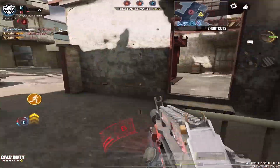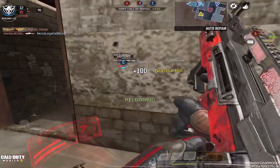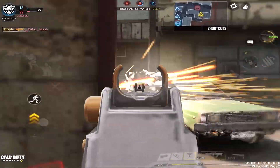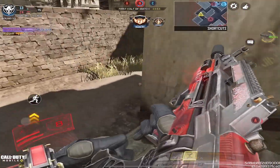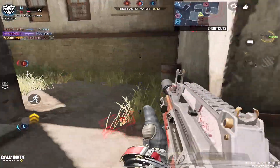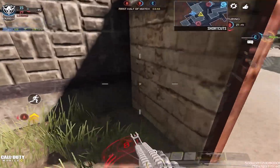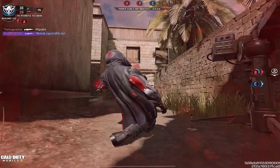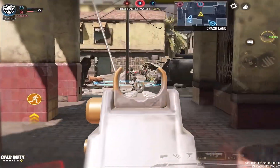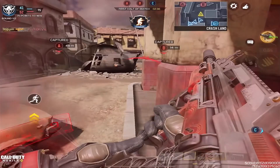Also, if you guys haven't yet, make sure you check out the Type 25 in the new lucky draw that's in COD Mobile right now — that motivated me to make this video. You really want to position yourself in mid range. Don't use it like a long range gun — don't compete in long range, especially against guns like the ASM-10, the HVK, the DRH, and other dominant long-range guns.